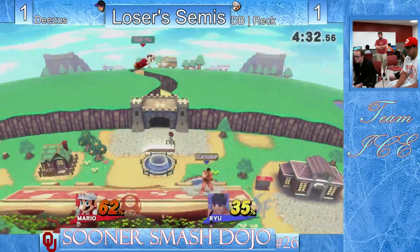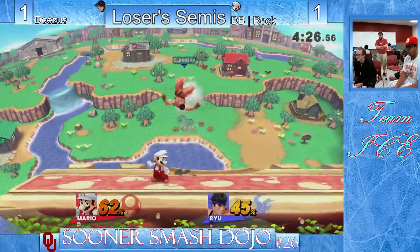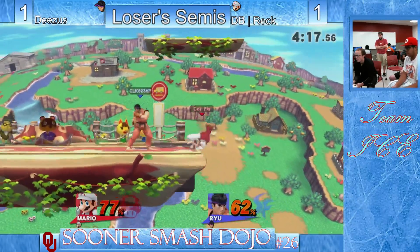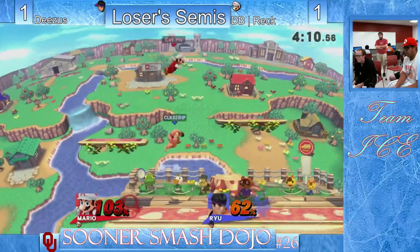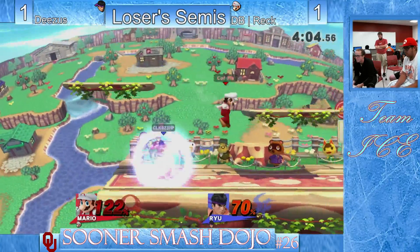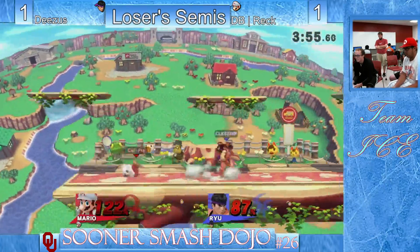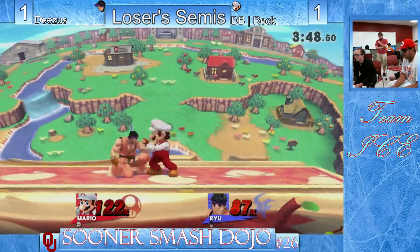Both players on one stock here, pretty close in percent as well. Now's the time when both players will take some breaths. If I do not try to stage spike, and if I do not do my shield breaker on the edge, slap me on the back — after the game. Ryu has the stage control, the percent, and the kill percent, so corner pressure. Getting the grab in and working his way in as Reck. Watch the roll in — that was kind of risky as Deezus will look for it.